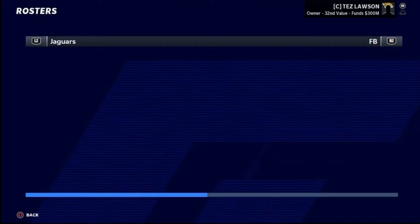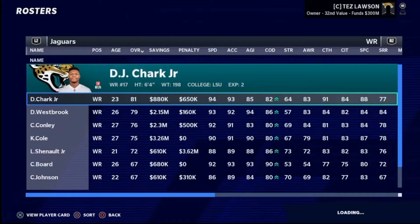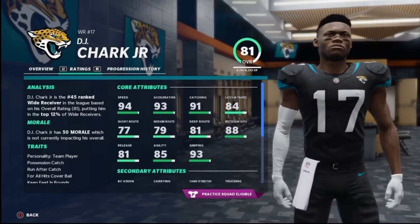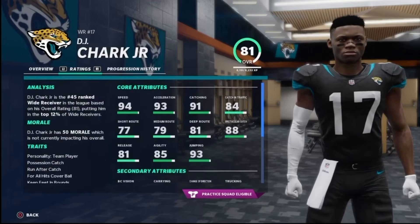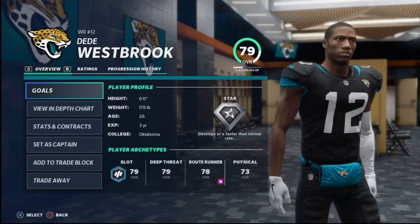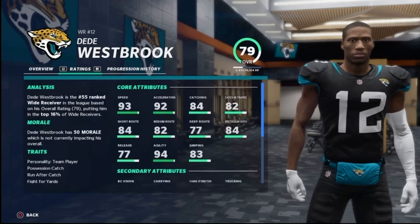Behind Fournette we have Chris Thompson as the third-down running back, and then Ryquell Armstead and Divine Ozigbo behind him. No fullback on the roster at the moment. At wide receiver there are a lot of players I'm excited about, including DJ Chark. Chark has quickly become one of my favorite players in the NFL because of his explosiveness — he's very fun to watch. I loved him coming out of LSU and he's a player I'm really excited to build around. DJ Chark will be the number one receiver; he did make the Pro Bowl last year.